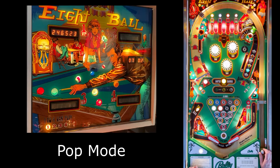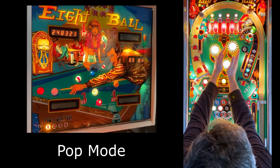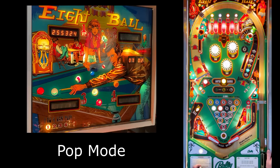Next mode is the pop bumper mode. You can watch the countdown in the ball and play window. When it gets to zero, you hear the sound effect. You have a fourth goal, and we're getting 1,000 points per pop.